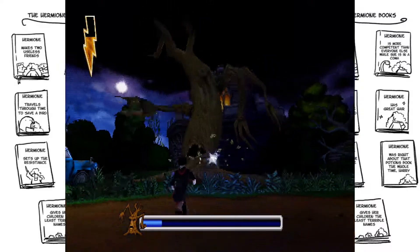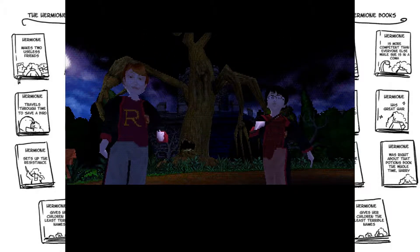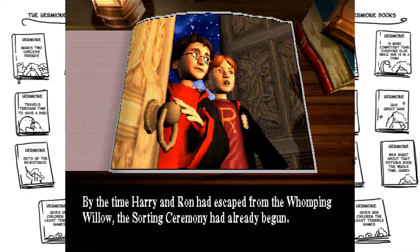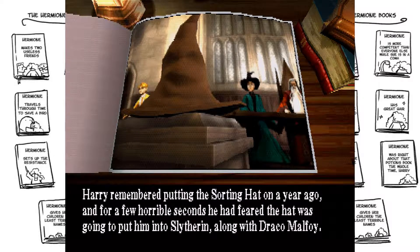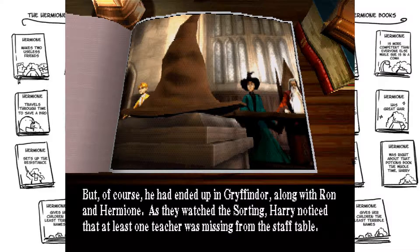Unlike some of the later ones. By the time Harry and Ron had escaped from the Whomping Willow, the sorting ceremony had already begun. They peered in at the Great Hall and watched as the aged old sorting hat placed new students into the four Hogwarts houses. Harry remembered putting the sorting hat on a year ago, and for a few horrible seconds he had feared the hat was going to put him into Slytherin, along with Draco Malfoy. Not Slytherin, eh? Well, if you're sure - better be Gryffindor! But of course, he had ended up in Gryffindor, along with Ron and Hermione.